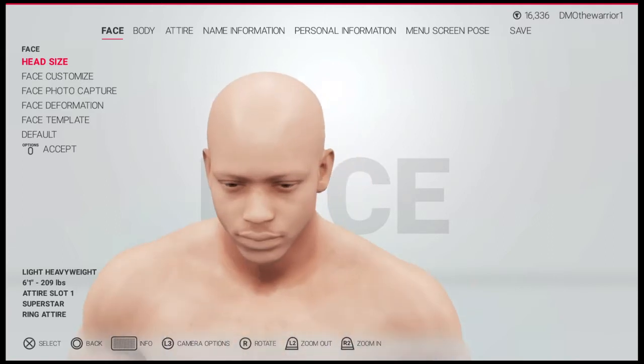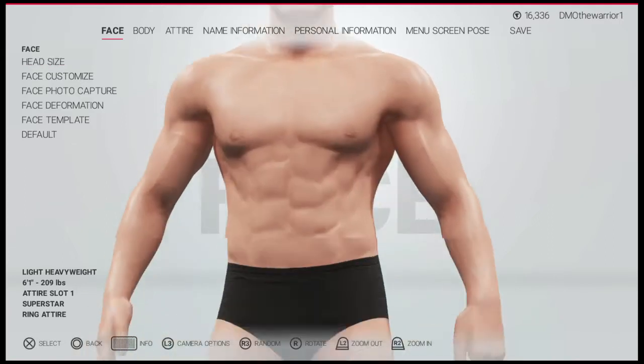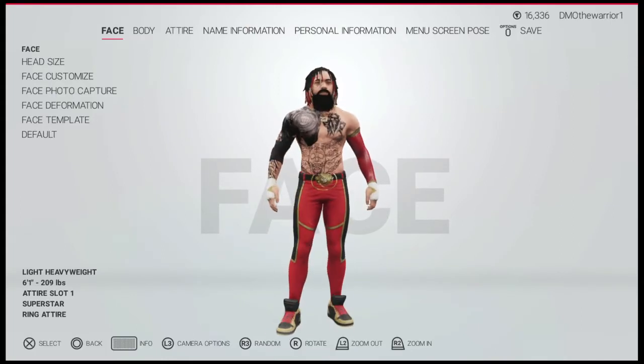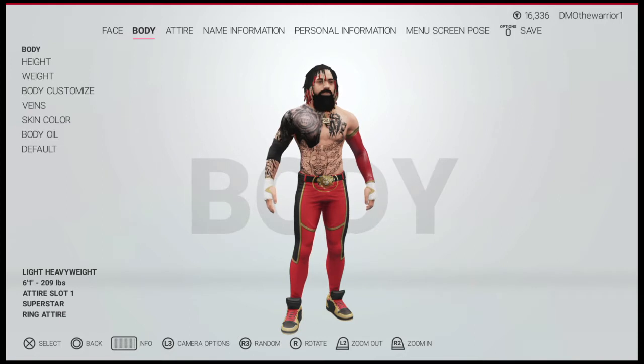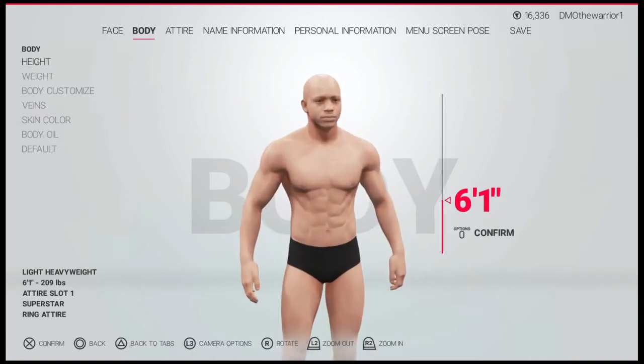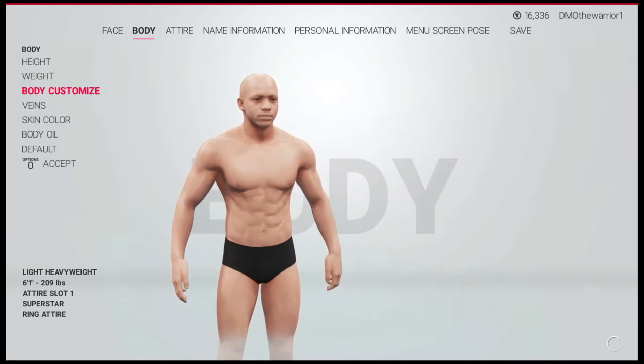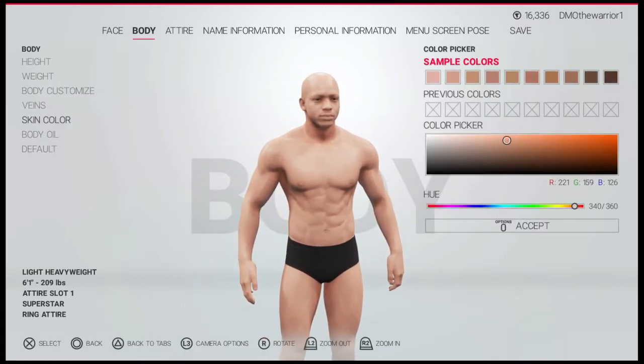I basically downloaded this dude as a base, and I changed it. Here's his height: 6 foot 1, 209 pounds. Here's his body build, and there's his skin color.